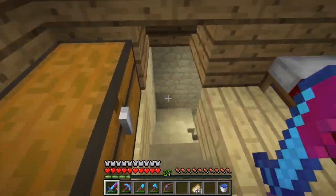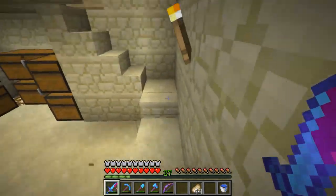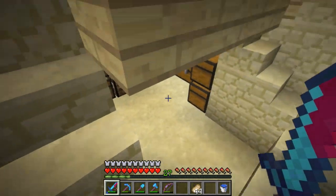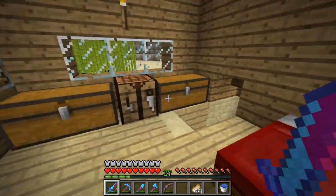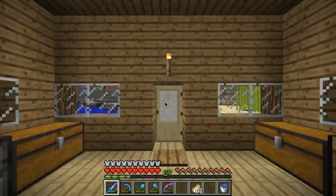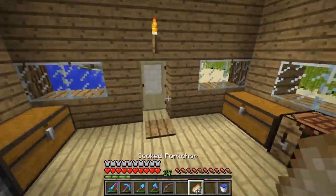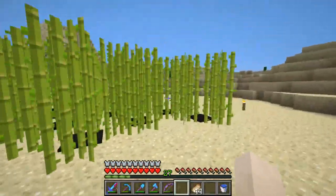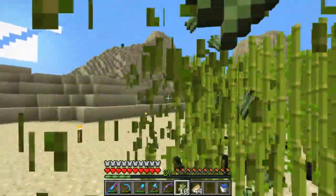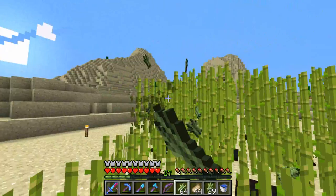This is the underground part of the sugar cane farm — basically a bunch of chests for storage here, got lighting. I don't mind the way glowstone looks with sandstone. Let's just sleep real quick. Okay, let's harvest all of this stuff — all you have to do is just run around like this.